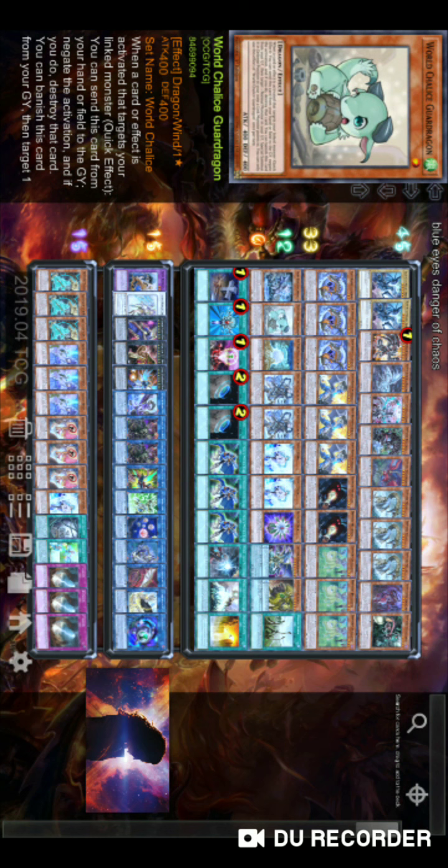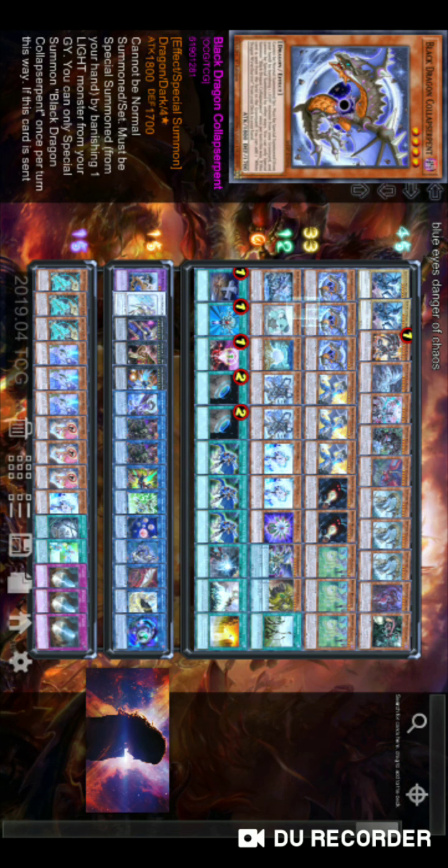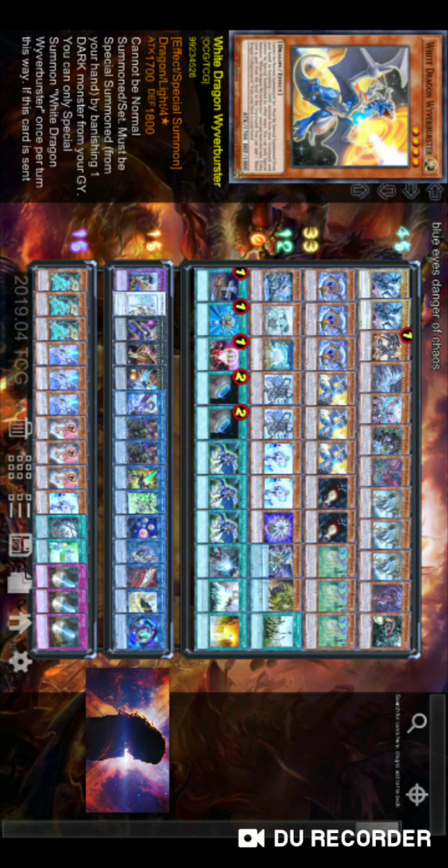We are running World Legacy Guard Dragon. It will protect your plays from Infinite Impermanence and Evenly Matched. We see a lot of free plays where people use World Legacy Guard Dragon in that bad Drake Connect Turbo build — they just want to open that one-card combo and depend on it alone. They automatically lose to hand traps if they don't open Hope of the Grave. In this deck, what we do is summon it, let it be there, and just protect your plays with the Black and White Serpent. You get through two hand traps easily.